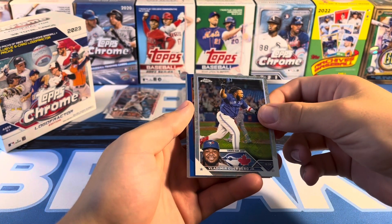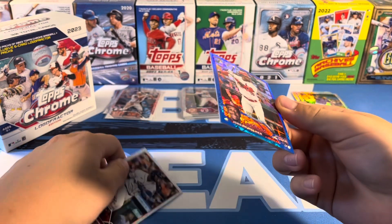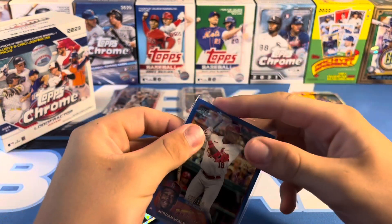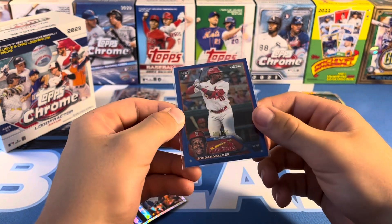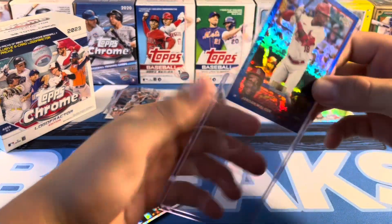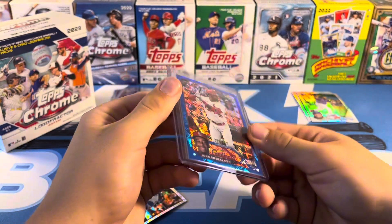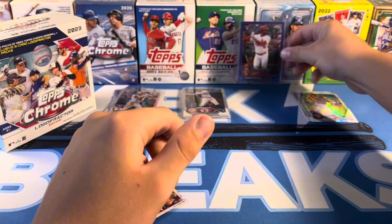Oh my. That is a gorgeous card — Jordan Walker, Blue Logo Fractor to 150! Oh yeah, awesome rookie hit. You'll probably need 55-point top loaders if you're opening some of this stuff. But that is a huge card, very excited about that one.